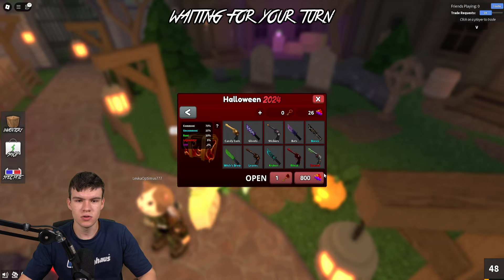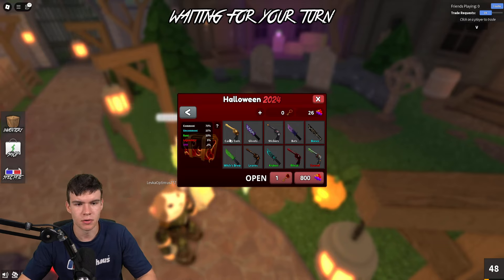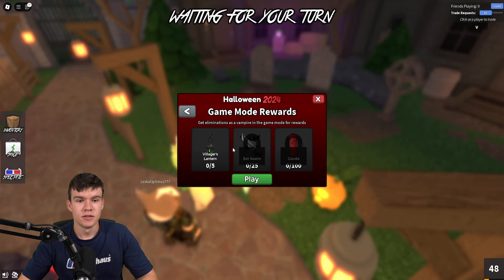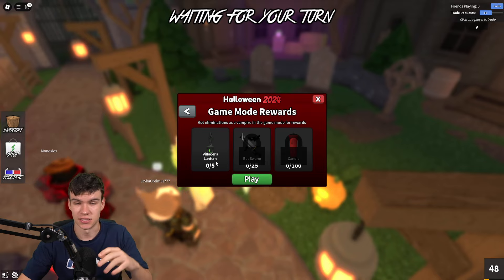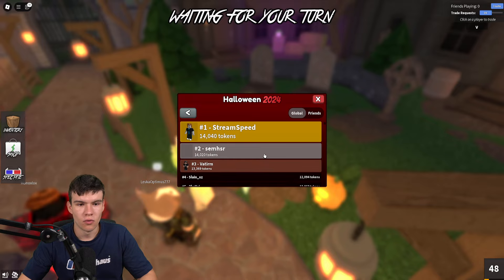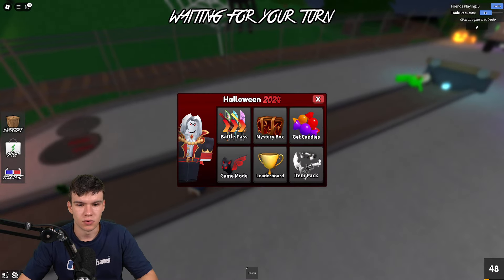We have a mystery box — you need to spend 800 to get one of these keys from the mystery box, and you can pretty much get secret items there, which is really nice. You can also buy candies here. There's also a game mode where you get eliminations as a vampire for rewards. 25 eliminations as a vampire in the special game mode gets you the religious lantern. 25 also gets you the bat swarm, and 100 gets you the candle. Here's the leaderboard of all the different tokens, and there's a friend leaderboard here too.